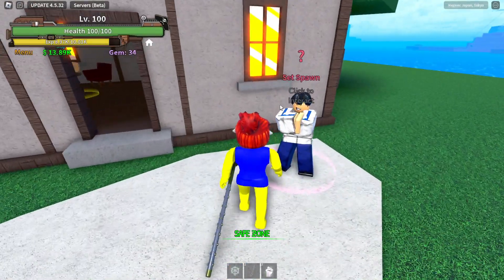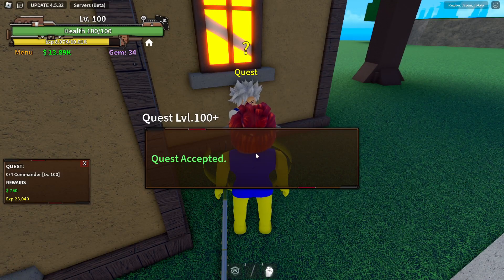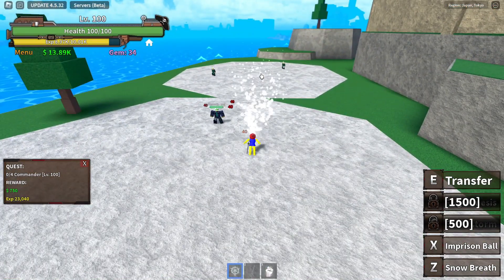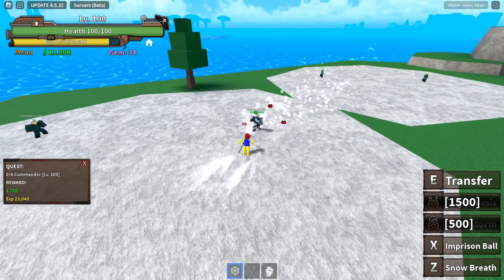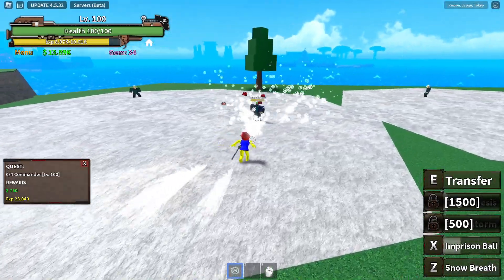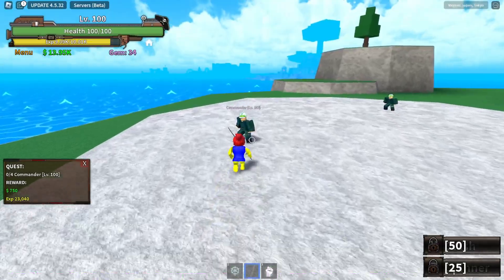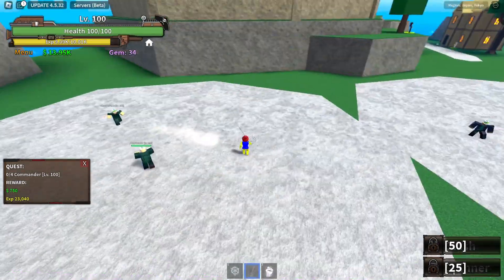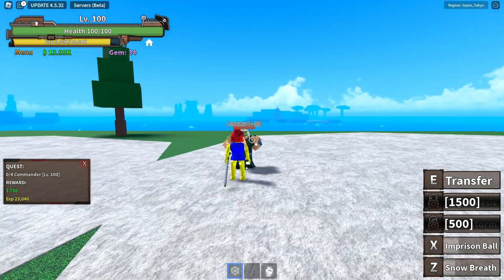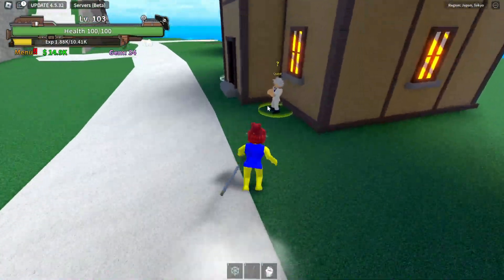We are here — set spawn. Here is the quest at level 100: defeat four commanders. What is this move — Snow Breath? Imprison Ball? They can't hit me so this is good. Let me get all four of them — one, two, three, four. The Imprison Ball doesn't do any damage but they all died.